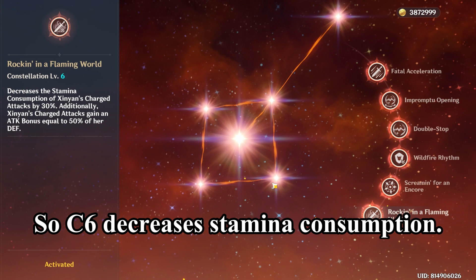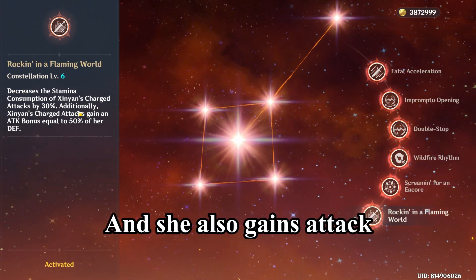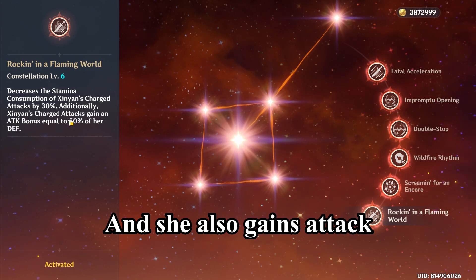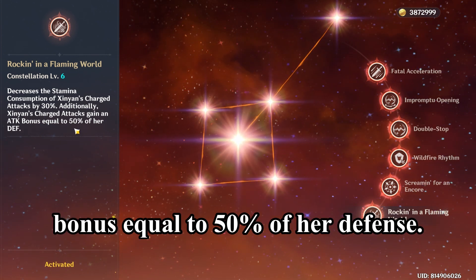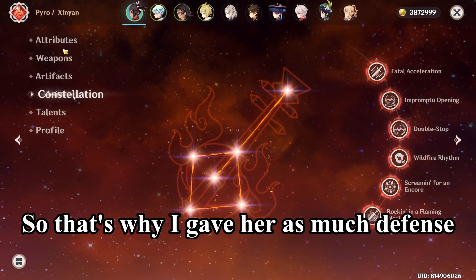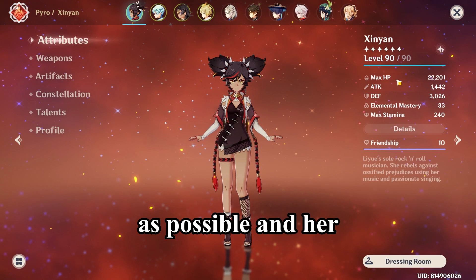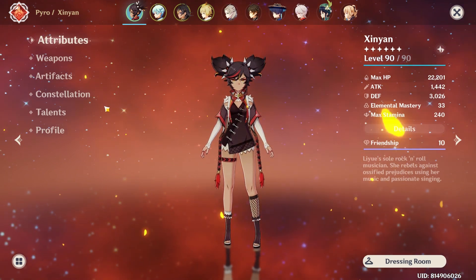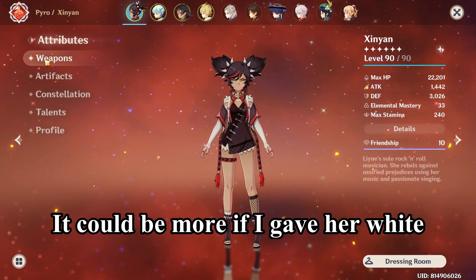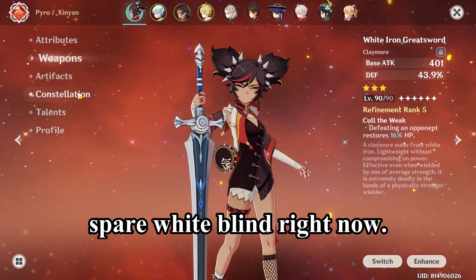C6 decreases stamina consumption and she also gains an attack bonus equal to 50% of her defense. That's why I gave her as much defense as possible — her defense right now is 3000. It could be more if I gave her Whiteblind, but I don't have a spare Whiteblind right now.